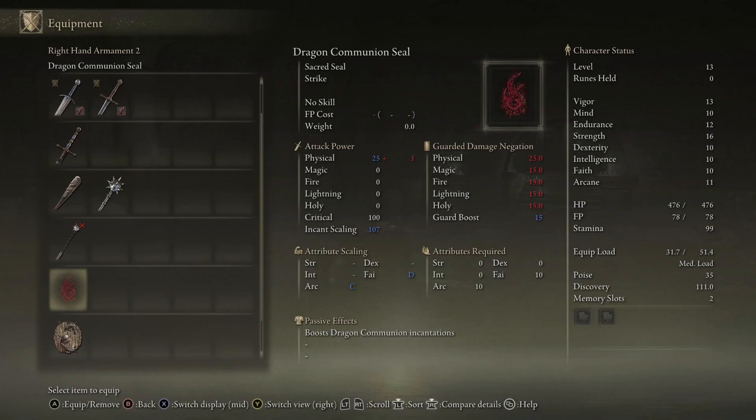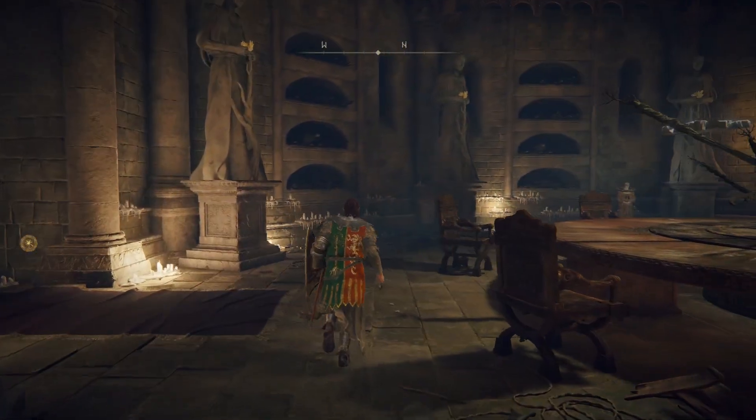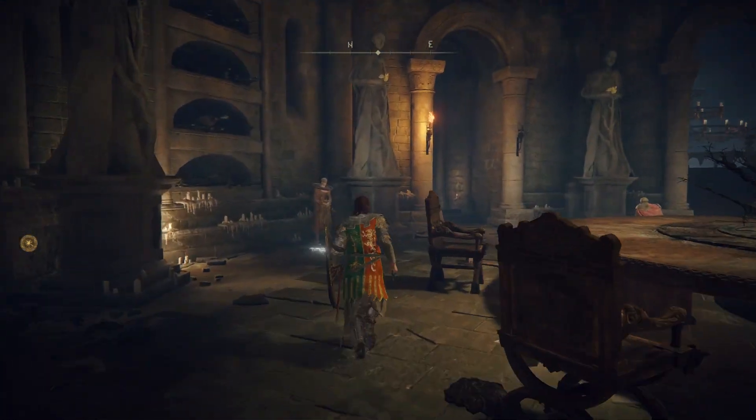Let's talk about why this thing is amazing. One — it weighs nothing. Two — it scales with arcane. So basically any blood build can just become a powerful incantation slinger just by taking this old girl. It's beautiful. You don't have any incantations yet? Well, not yet, but they are bloody easy to get hold of.